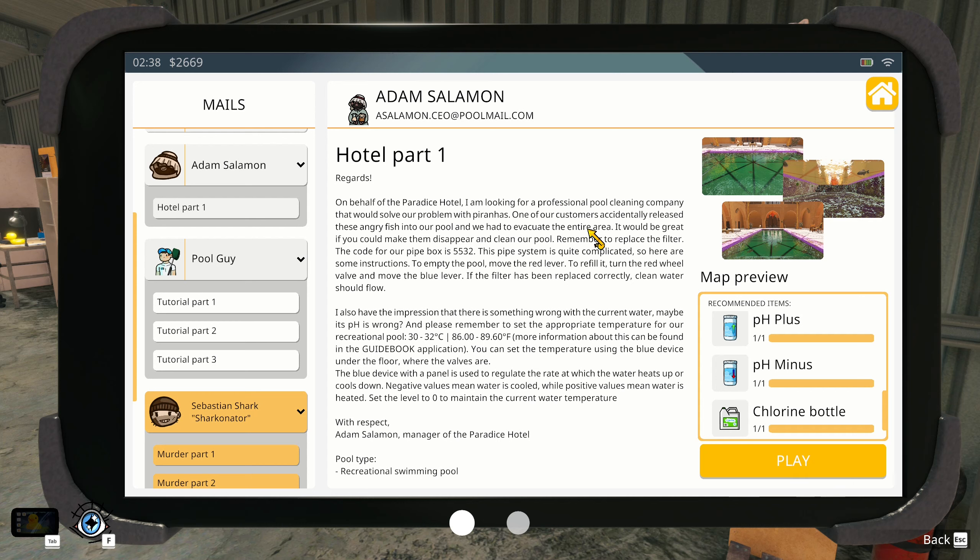One of our customers accidentally released one of the angry fish and they had to evacuate the area. It'd be great if you can make them disappear and clean our pool. The filter code is 5532. To empty the pool, move the red lever and turn the red wheel. I'll have to come back and re-look at it — 5532 is our code number.